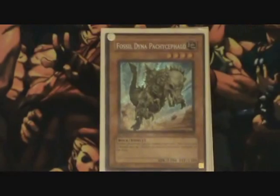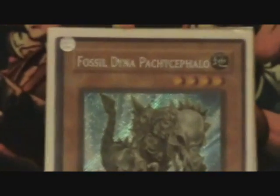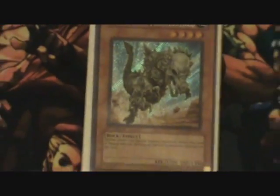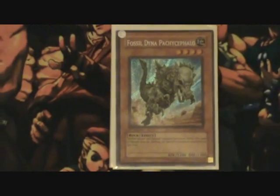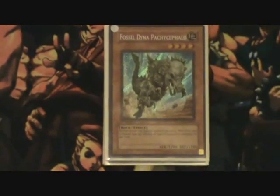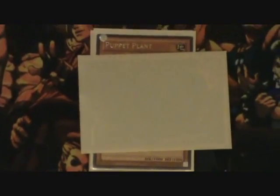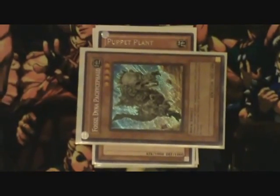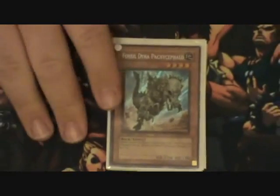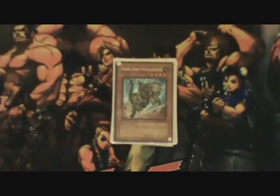Fossil Dyna Pachycephalo. Basically this format is going to be overrun with Synchro Summons, which means Special Summons. If you just summon it and you have back rows to protect it, it stops them from doing any big plays. And if they've already made big plays and you go second, you set it with one or two back rows, so when they attack it flips up and destroys all of their Special Summoned creatures — a huge plus. It catches Samurais, plant variants, all of them.